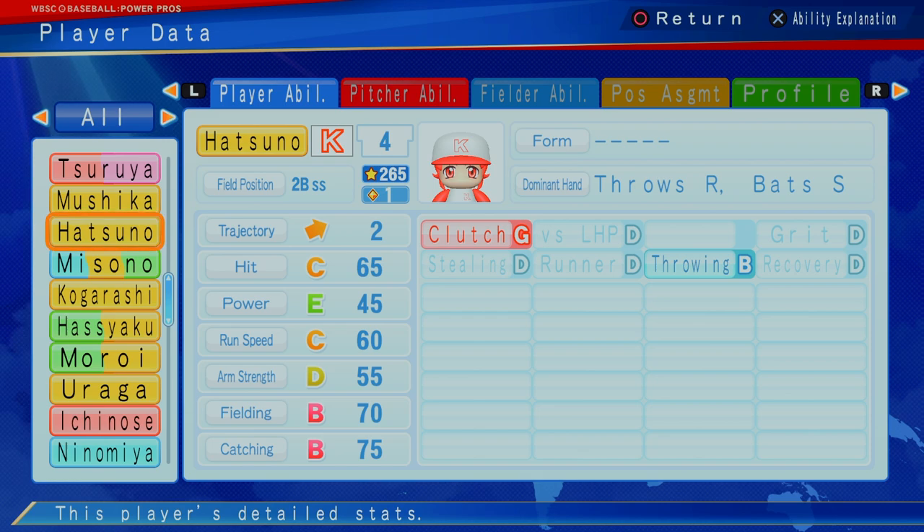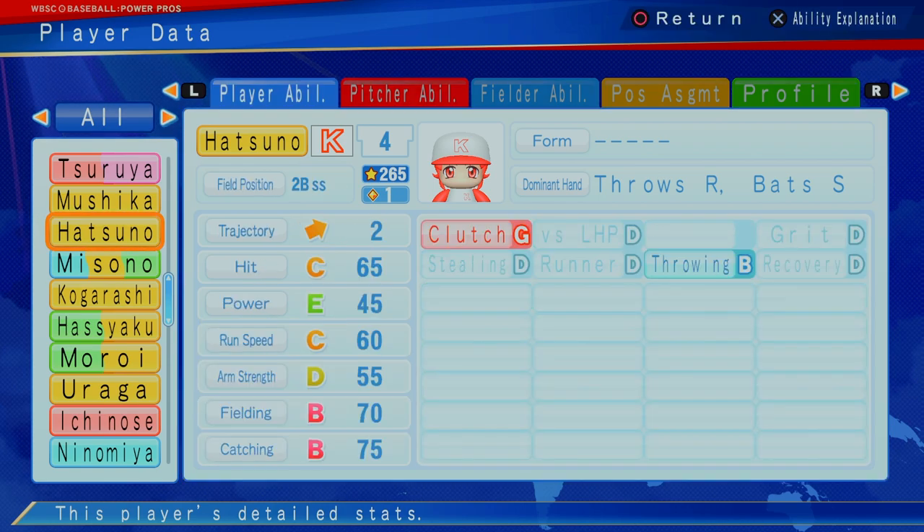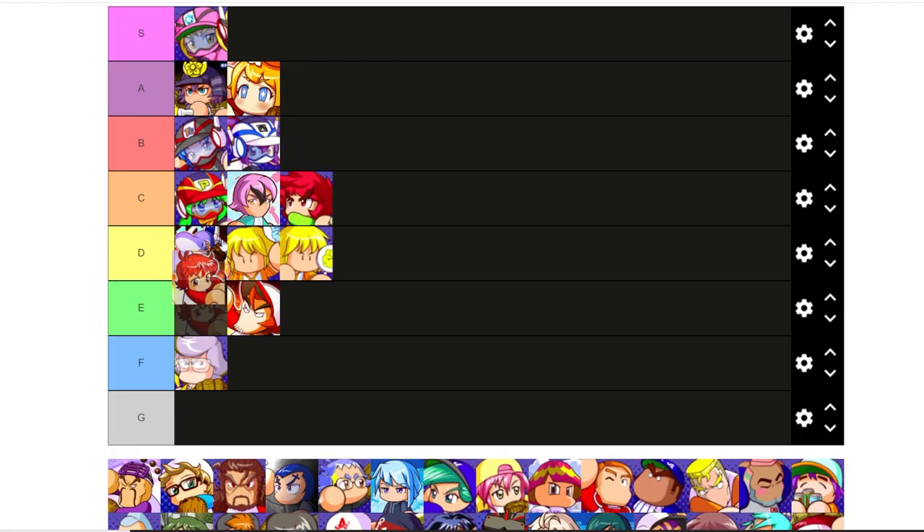Next up is Hatsuno. Unfortunate to see that red G clutch, but one star, 265, pretty decent in the field. Not the best arm, but got a little bit of speed, can hit a little bit at second. With the B throwing too, that kind of makes up for that D arm strength, especially at second base. Hatsuno is kind of sneaky — you just got to make sure you don't have Hatsuno in like a runners in scoring position type of situation. Hatsuno has a lot of value, probably give her a B.